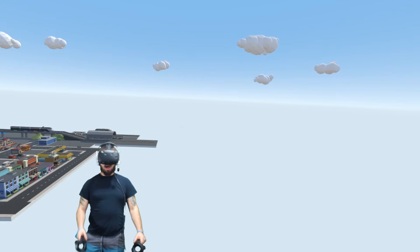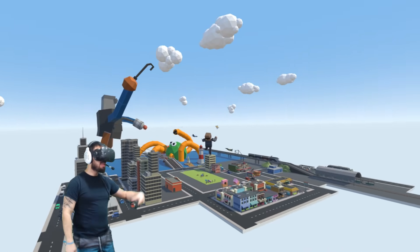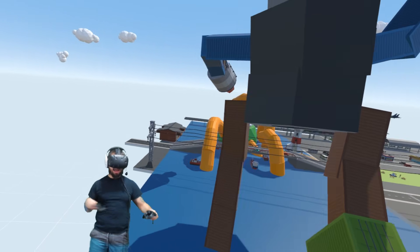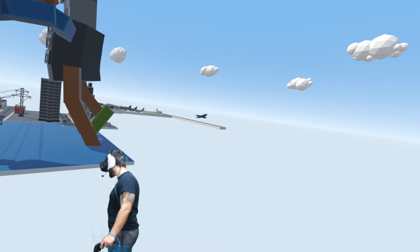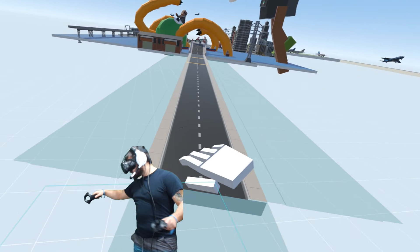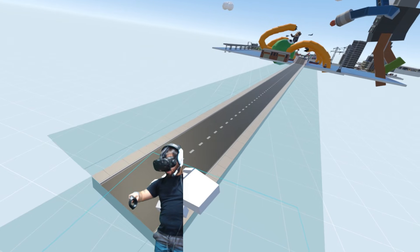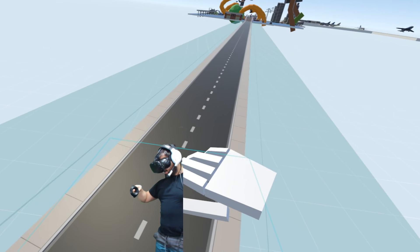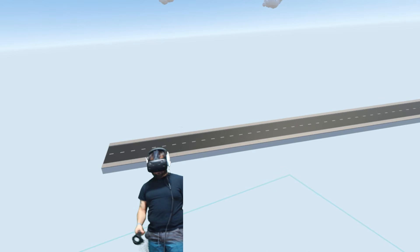Now we have to move on to something else. A lot of people have been saying to make a military base, maybe like an Area 51 kind of thing. I'm trying to decide where I want to put that. I kind of want to start building on this side over here. I have a pretty cool idea of what I want to do, and I'm going to need lots of space. We want to go really far out there - this is going to be a pretty big city, guys.